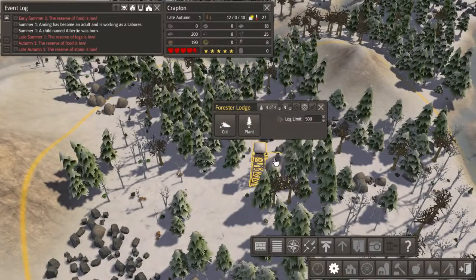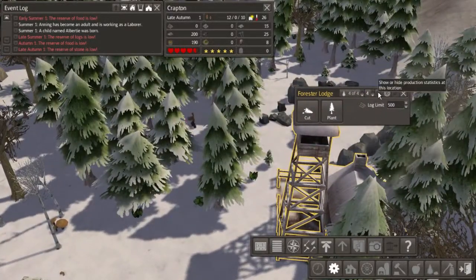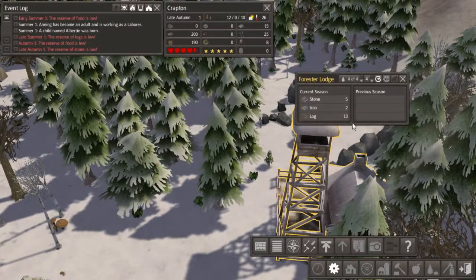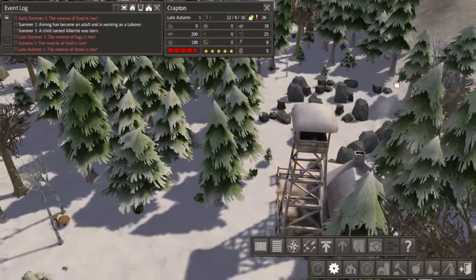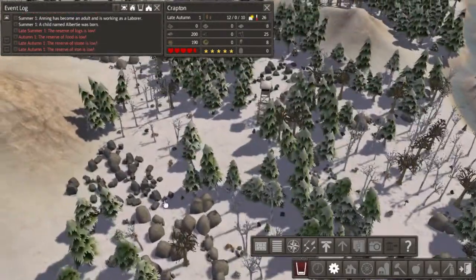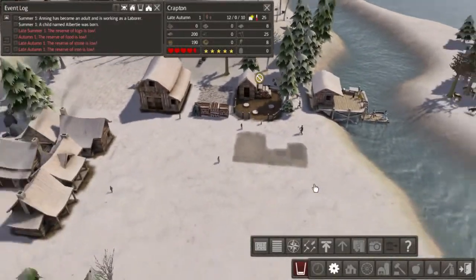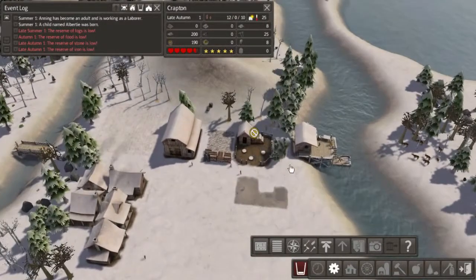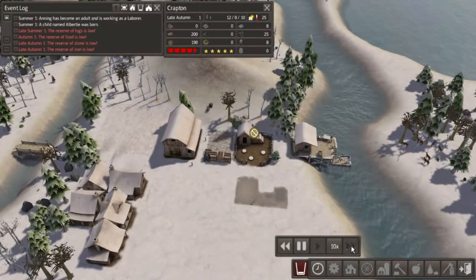It looks like the Forrester Lodge is up and running. So far they've gathered a bunch of stone, iron, and only 13 logs — which is not good. I need logs more than anything else. Right now we're just waiting for them to cut down stuff, so let's speed up time a little bit until they get all this cut down.